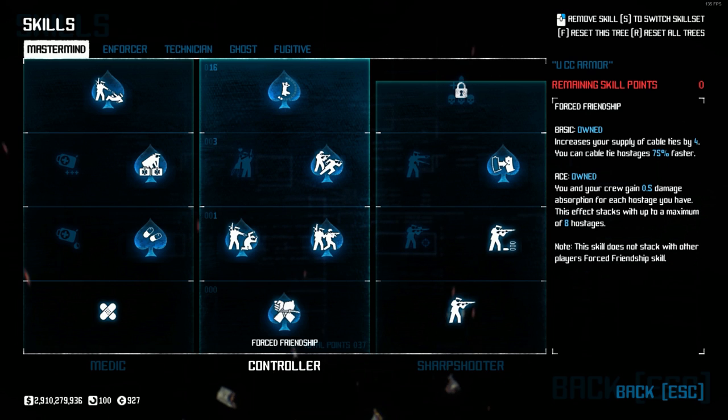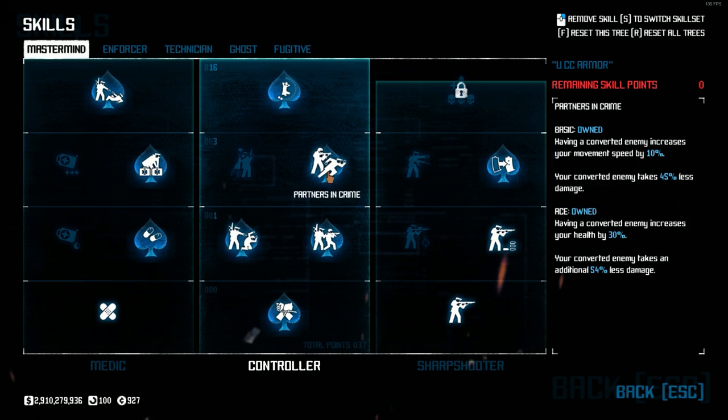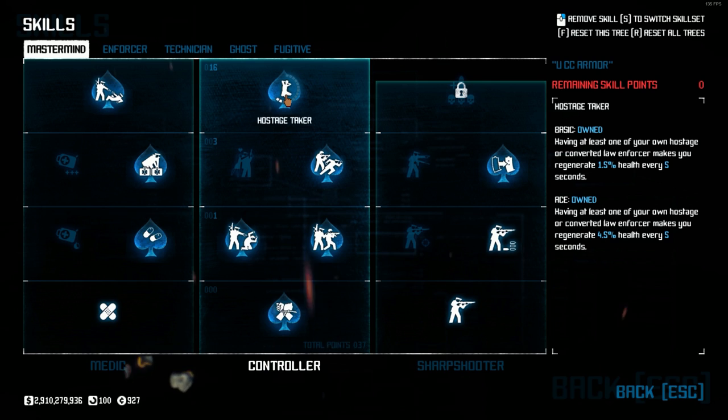To help with my survivability, I opted for a Joker setup. Not only do Jokers help draw aggro away from me and my team, but by picking up these skills, I'll also be able to increase my damage reduction, my speed, and my health. With that, I've picked up Force Friendship, Confident, Joker, Partners in Crime, and Hostage Taker, all aced.